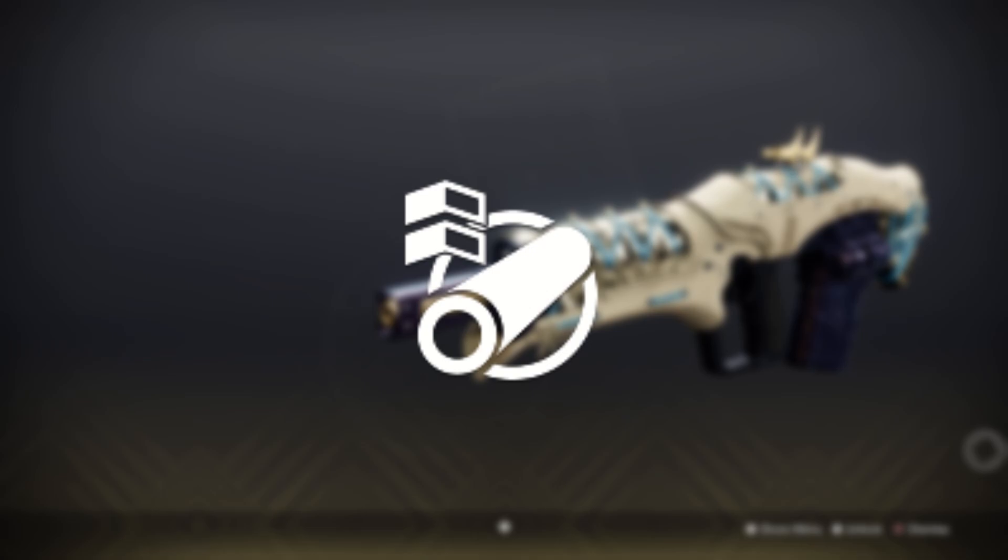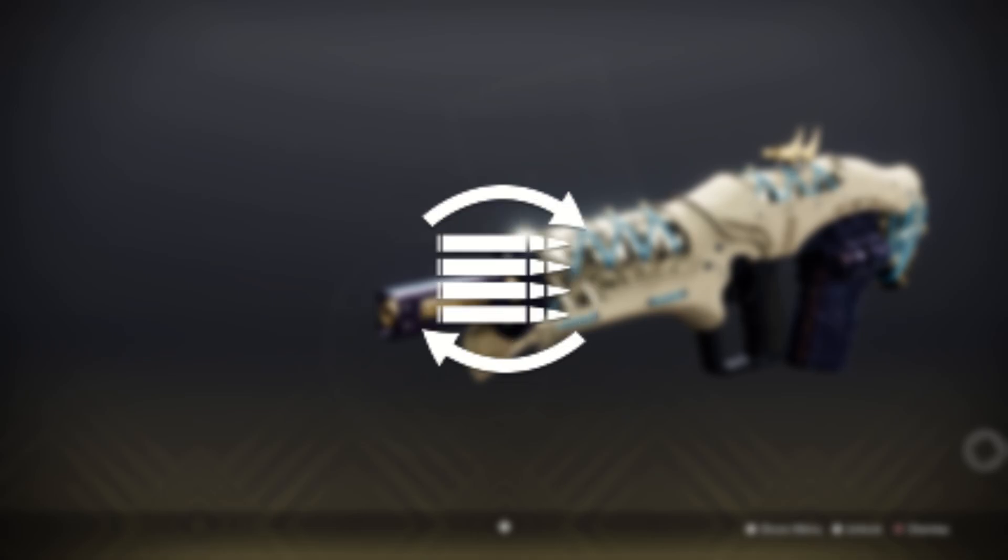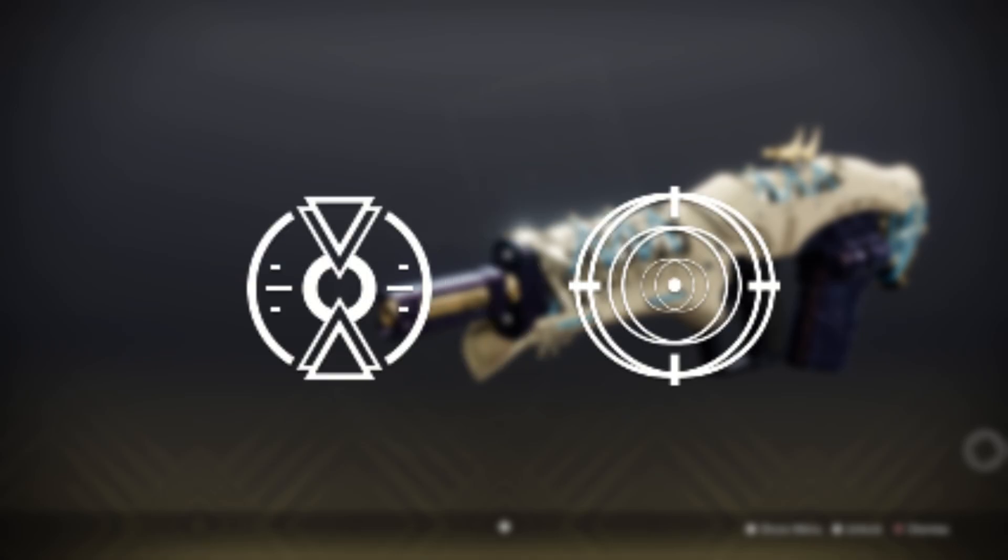Look out for Arrowhead Break being a perfect fit to fix its poor recoil direction, and then I'd recommend Flared Magwell to give it some more well-rounded stat boosts too. Heating Up will then give you the perfect 100 recoil direction and bonus stability, which pairs beautifully with Frenzy for maximum reload and handling, plus a sweet 15% damage increase.